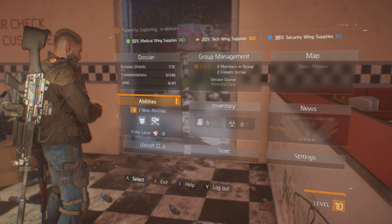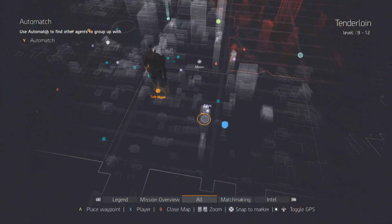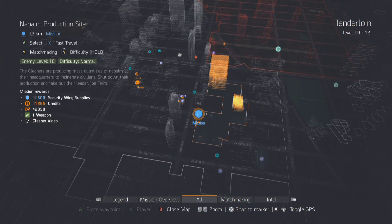Alright, let's exit out of here — enough talking, let's go start a mission. The mission we're doing in this video is this story mission: it's a napalm production site.